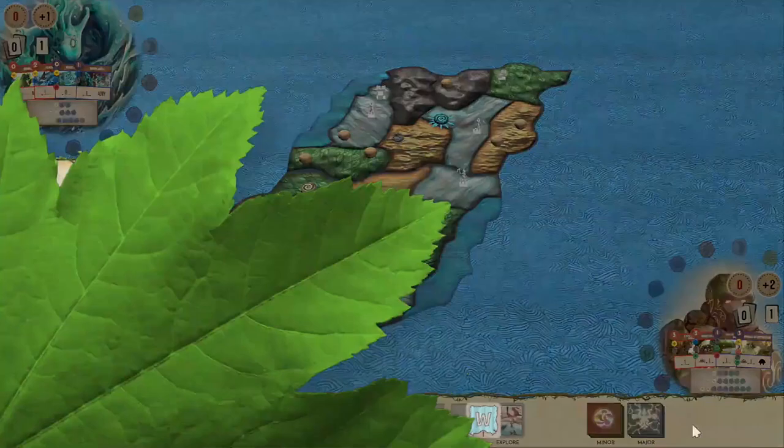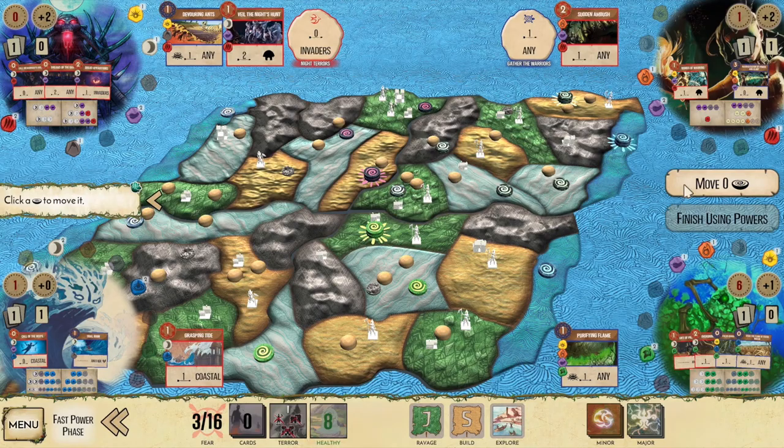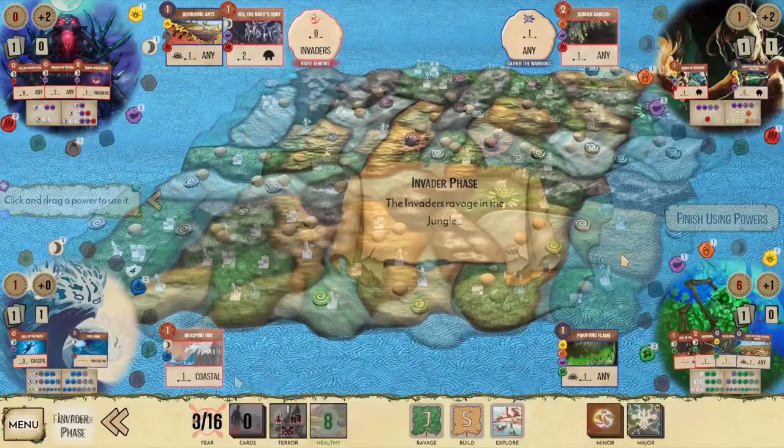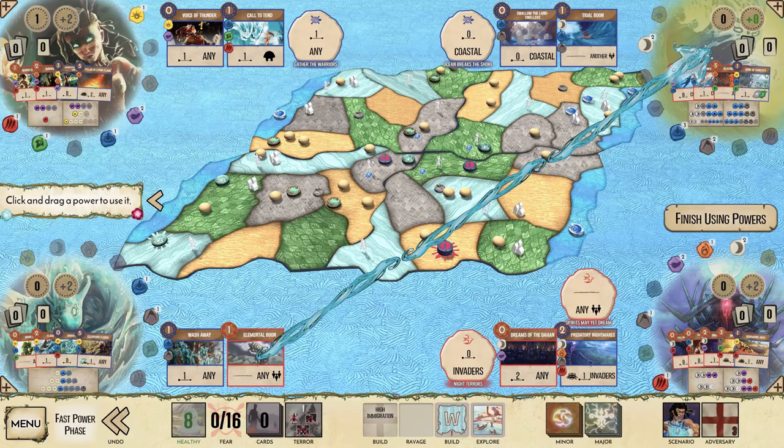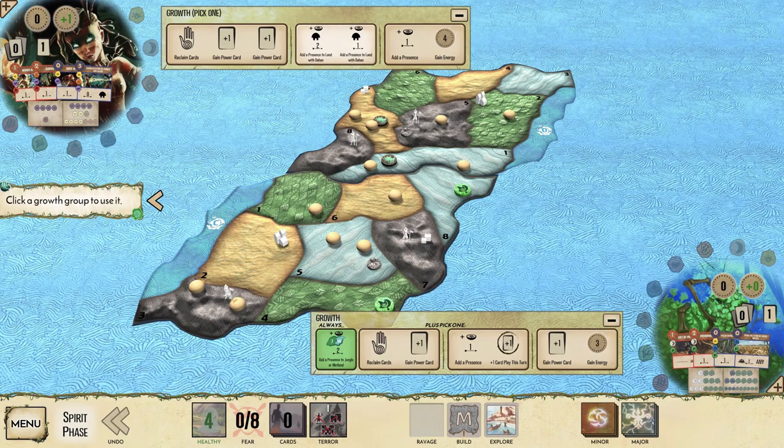After you get through the tutorial mode, which is long, you do have multiple options. You can do a quick play which pretty much randomly sets up the game for the number of players you want, or you can do a full setup where you can specify how many players and which spirits and invaders you want. There are also some options to change the visual effects or make the board look a little different, but otherwise it's what you'd expect from the base game with the same base spirits and invaders.